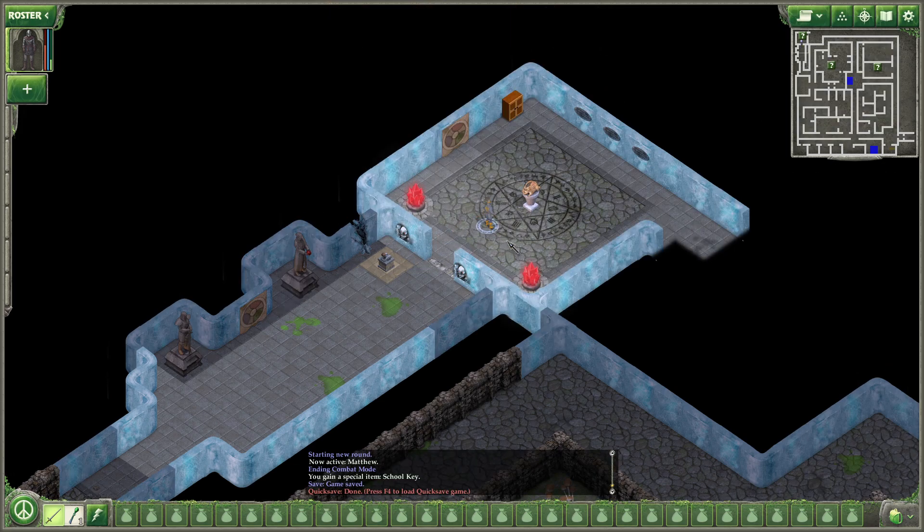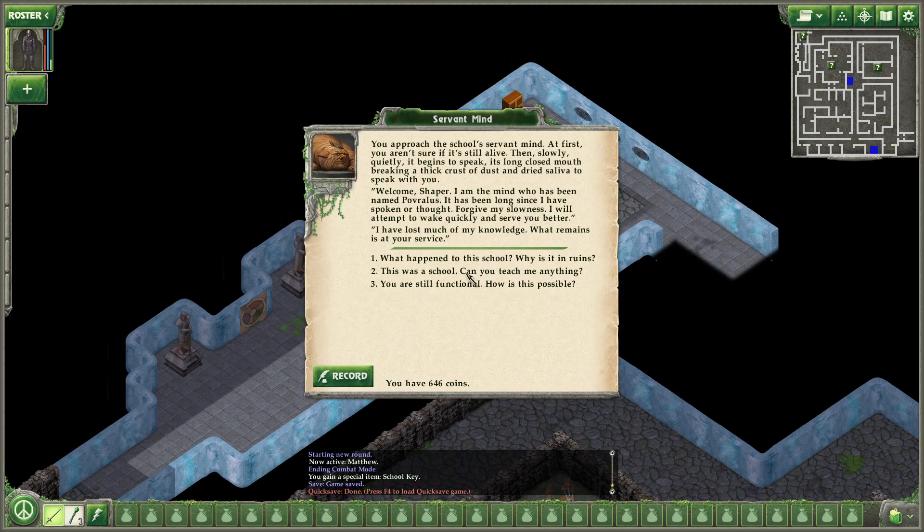Servant Mind. Hello. You approach the school's Servant Mind. At first you aren't sure if it's still alive. Then slowly, quietly, it begins to speak, its long closed mouth breaking a thick crust of dust and dried saliva to speak with you. Welcome, Shaper. I am the mind who has been named Pavralis. It has been long since I have spoken or thought. Forgive my slowness. I will attempt to wait quickly and serve you better.